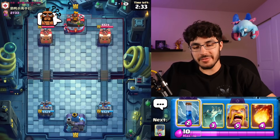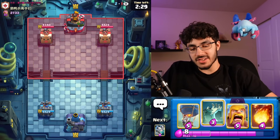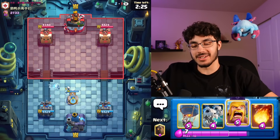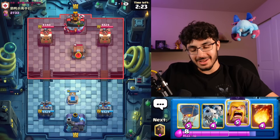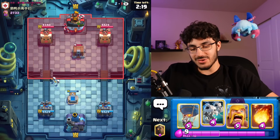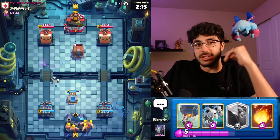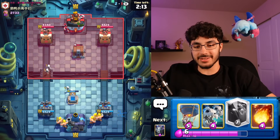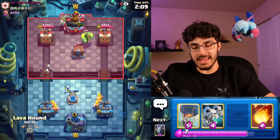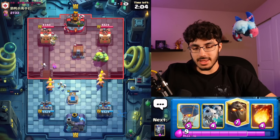Our next opponent has been BMing me for the past 30 seconds. I have no idea who this is — maybe we got sniped. It looks like a Cage deck — honestly, Ice Spirit and Cage. I'm just going to chill — I have no idea what he's playing. I'm not going to go Lava in the back yet. This is going to be excellent, I can already tell — I'm a little scared.